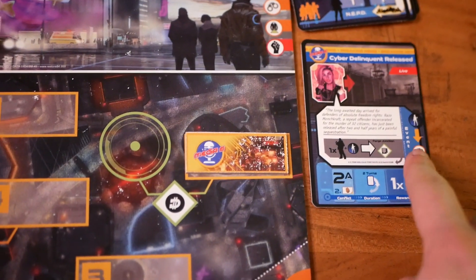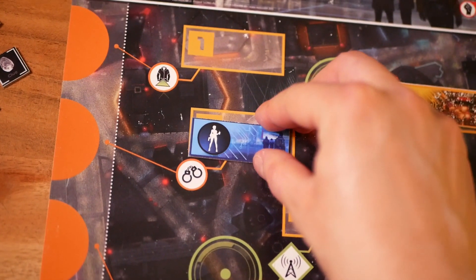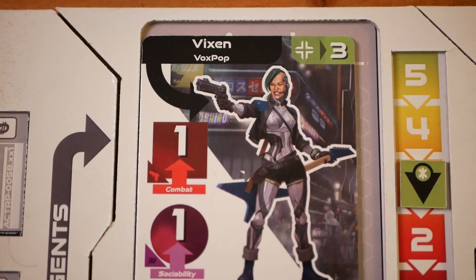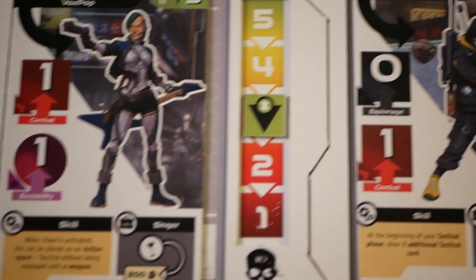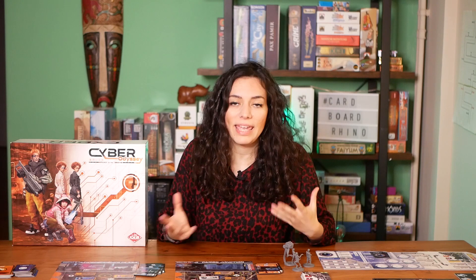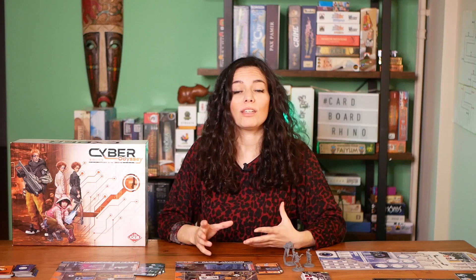Each event plays out very differently and it indicates which actions are available for the players to take in a round. The agents each player gets into their team can perform different actions based on their skills and features, so it's important to eventually get more than one agent in your team and to choose them wisely, to create a kick-ass team with complementary features.